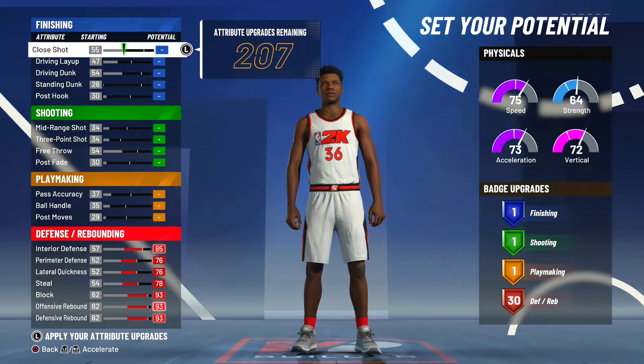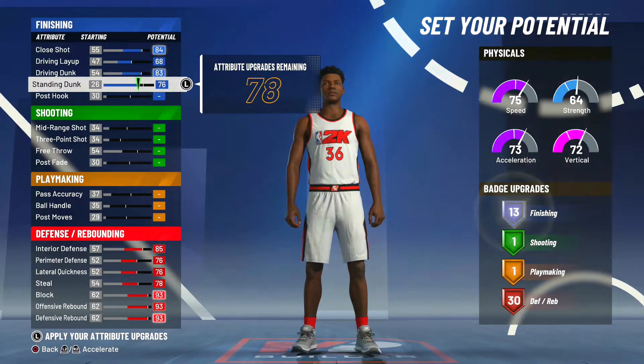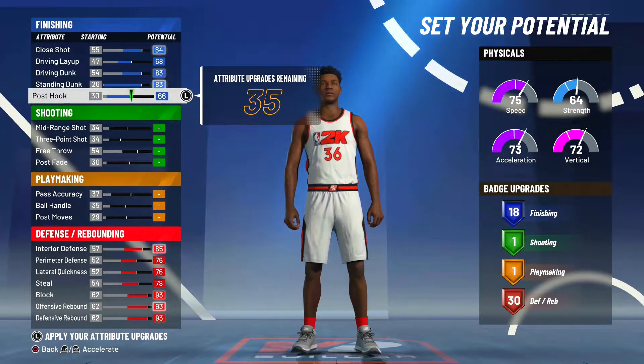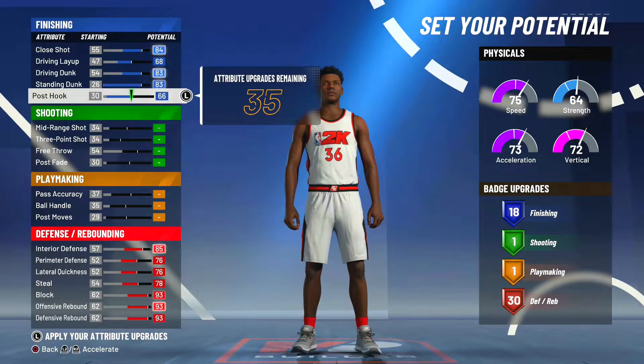Moving on to the finishing stats, we want to max everything here as well: close shot, driving layup, driving dunk, standing dunk, and post hook — giving us 18 finishing badges. This is the most important thing about the build. If you make this build as center, it's 15 or 16 finishing badges, but at power forward it's 18. So you're gaining two to three extra finishing badges by choosing power forward over center. Our badge count is now 18 finishing, one shooting, one playmaking, and 30 defensive, with 35 attributes still remaining.